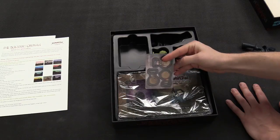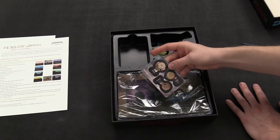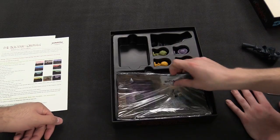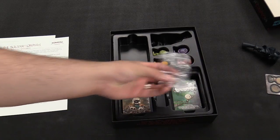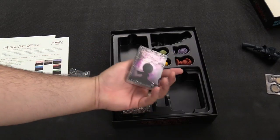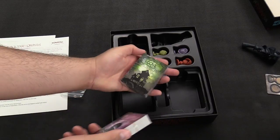We have punch outs. These are for if you're playing the two or three player version of the game — you've got the minis with this box set. These are cool play mats. We've got the little standies for the punch outs we saw, for the three kids. And then we've got a couple of different decks: an options deck, and a cove deck.